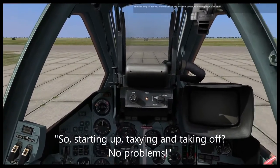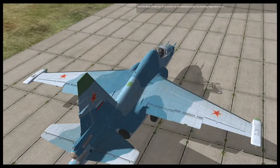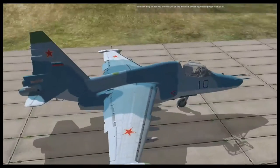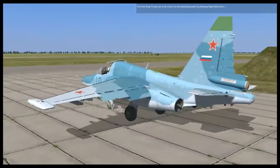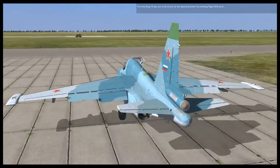Welcome to the SU-25T Frogfoot. The Frogfoot, also called the Gratch, is a very capable ground attack aircraft that can destroy most anything on the battlefield. Before we start blowing things up though, let's first learn how to start up the aircraft and taxi to the runway.